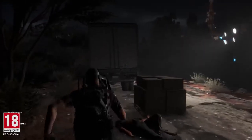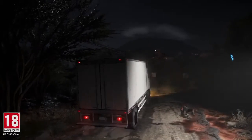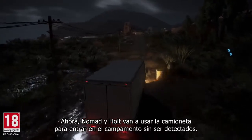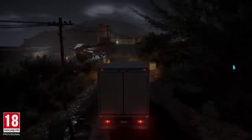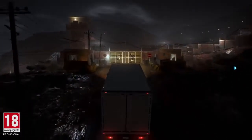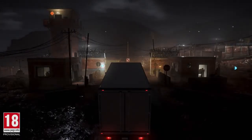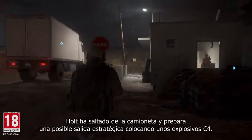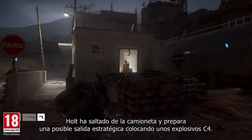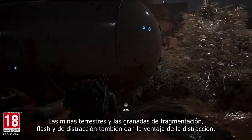Our ghosts are getting into position, now tagging their enemies and identifying their targets. Midas is now using the sync shot feature to assign targets to his teammates. The sync shot makes its comeback in Wildlands and is the perfect feature to coordinate your action with your team. And that's a perfect execution. Playing solo, you'll be able to issue simple orders to your AI teammates to achieve the same deadly result.